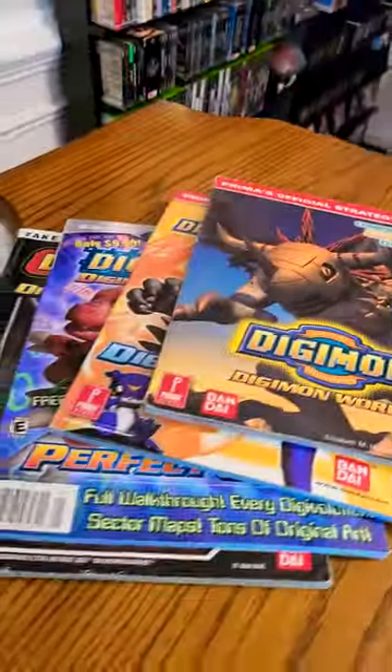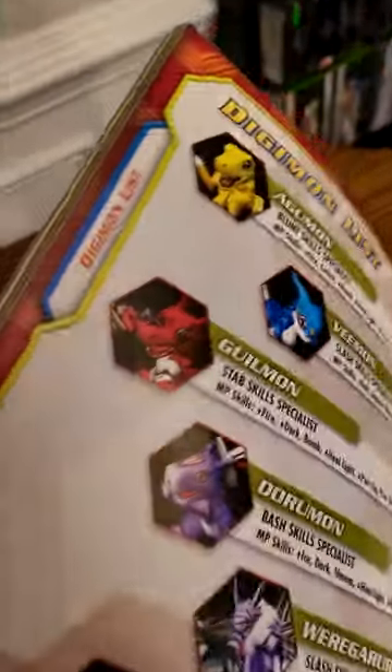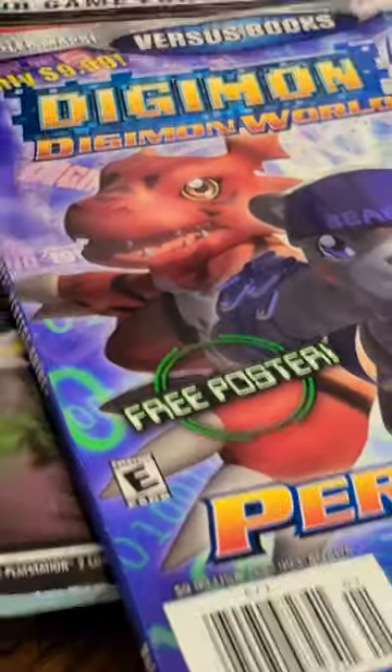Thank God there were guides for these games. Each one of these guides has maps, Digimon locations, Digi-evolution requirements, amongst many other useful tips. The Digimon World 3 guide even came with this awesome poster. Yeah, good ol' Versus Books and their free posters.